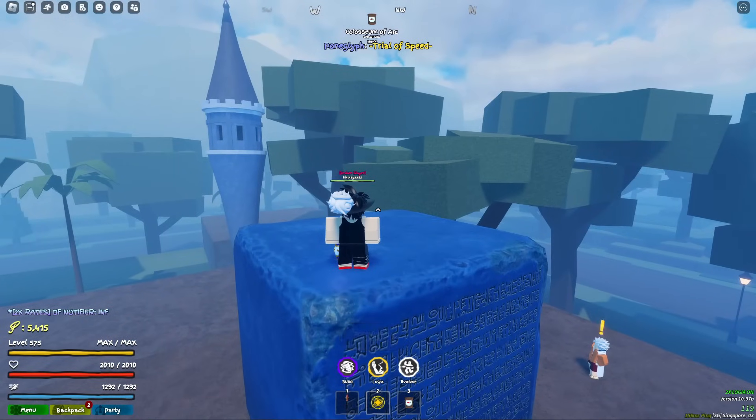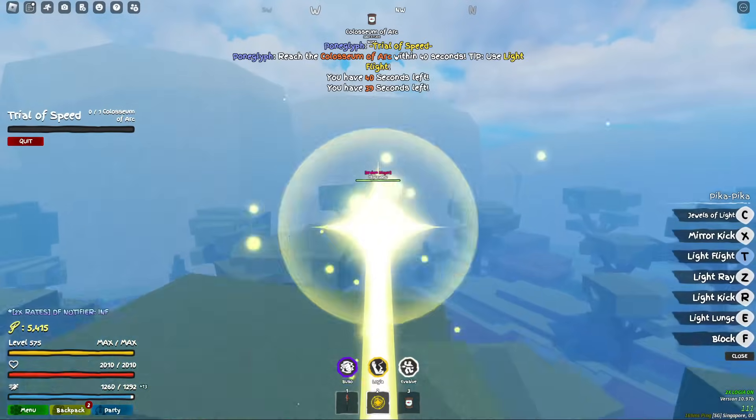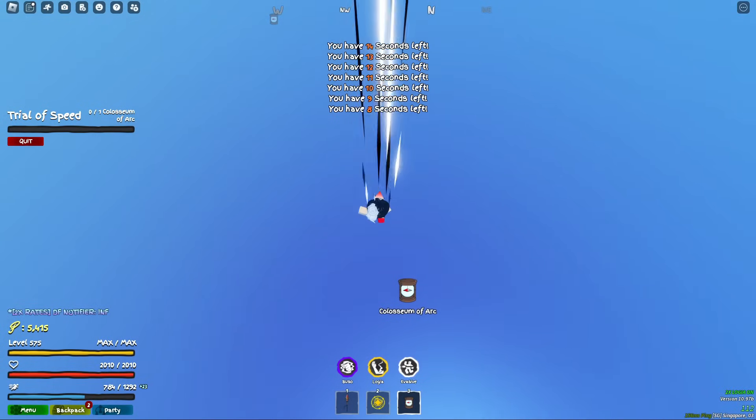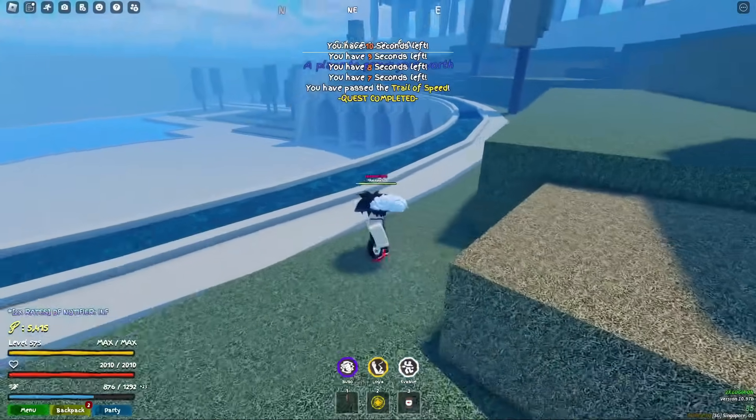All you have to do for the Rose Kingdom quest is get to Colosseum of Arc within 40 seconds with your Pika Life Flight. That's the first Poneglyph complete.